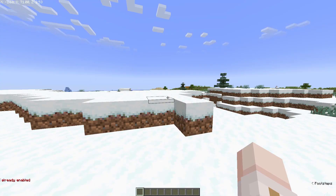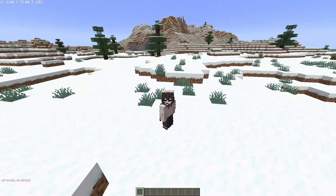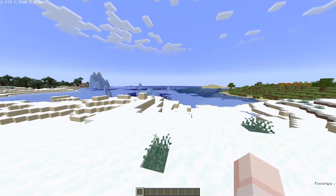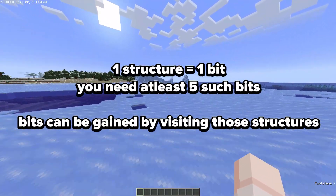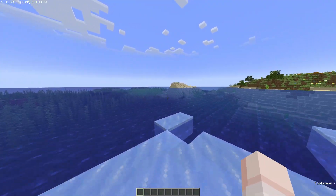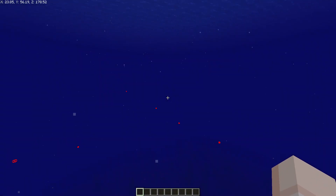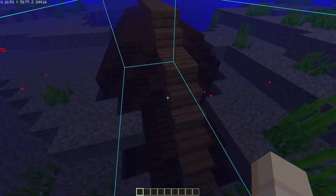It will say 'already enabled' if it's already enabled. Now you need to understand how this mod works. Every time you walk in a Minecraft world, you'll come across various structures such as shipwrecks, desert monuments, jungle pyramids, or whatever. Every time you come across such a structure, it will update a bit. You need five such bits to crack the seed. The easiest way to get the bits is by finding shipwrecks — in X-ray mode you can see the outlines of shipwrecks and many such structures.